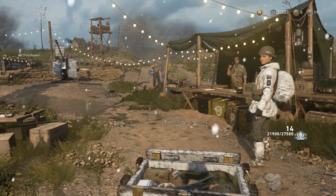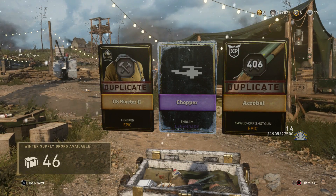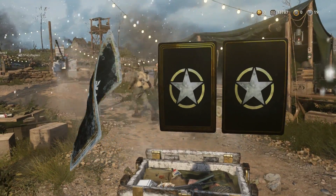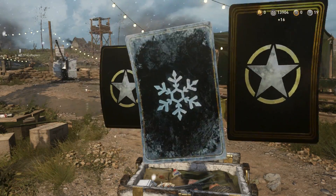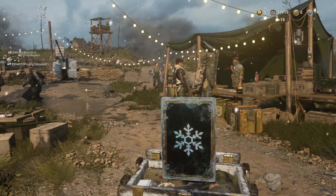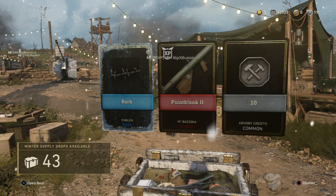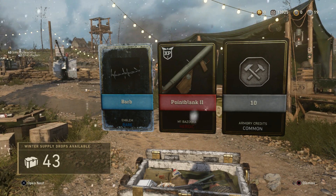We're getting a lot of duplicates now, a lot of XP, a lot of armory credits - they're like, yeah, you've had your epic, you've had your heroic, you don't get anything else. Chopper emblem - I'm hoping that's part of a collection. I've never seen that one before. 45 to go, so we still effectively have about half our supply drops to open. Tank - so there are different vehicle emblems as well. There's another heroic: Point Blank 2, M1 bazooka. I think in my last opening I got the Point Blank 1 epic variant. So I think that might be every bazooka variant in the game - I have them all, and I'm done with that weapon.